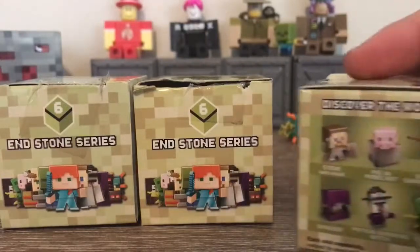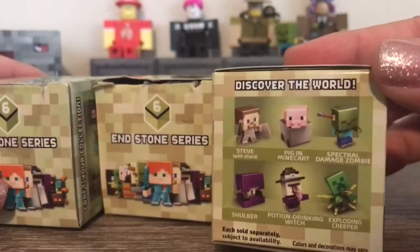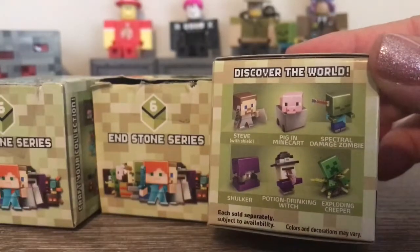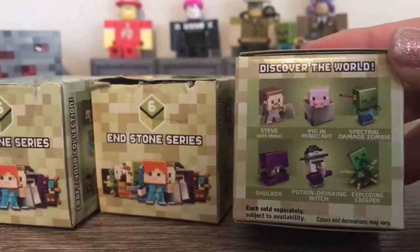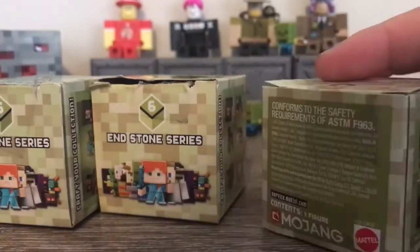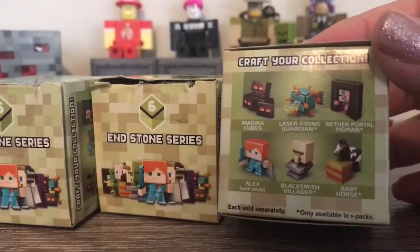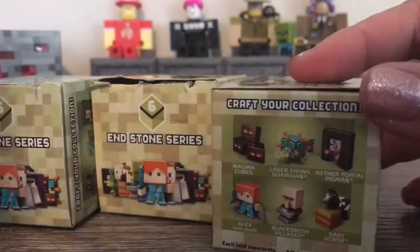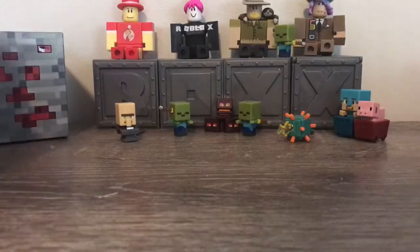You can get Steve with shield, pig in minecart — please, I do not want any more spectral damage zombies. I have three and three is enough. I really want the shulker, that's the one I want most. Potion drinking witch, exploding creeper, magma cubes, laser firing guardian, nether portal pigmen, Alex with shield, blacksmith villager, baby horse. We already have some of these. I've got enough zombies, I don't need any more.